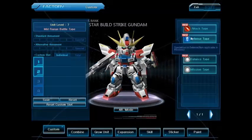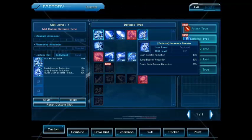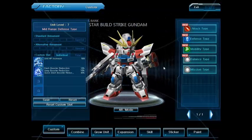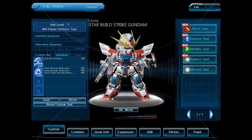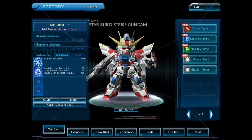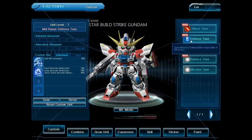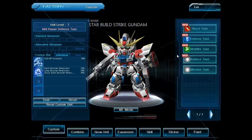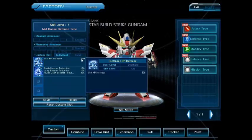The other build was to make it full tank — not full tank necessarily, but HP up, mobility, defense, and then maybe shield HP. The reason we considered shield HP is Star Build Strike is kind of rare in that even though visually it has the shield on the left side, the shield in SDGO is actually on the front. So every time you hit it from the front, it's going to say guard, guard, guard until you break it. And yes, it is a breakable shield. We were thinking maybe we should boost up the shield in some fashion.